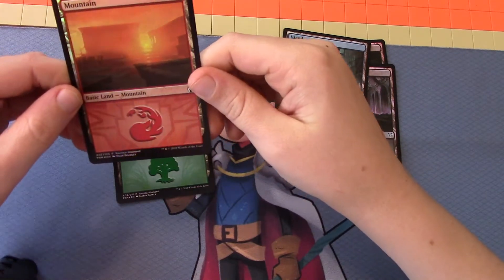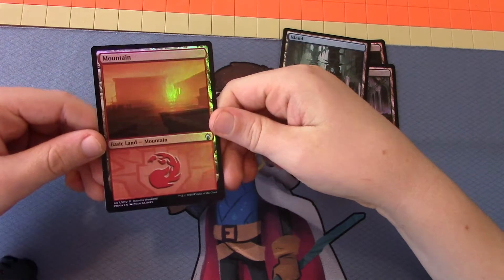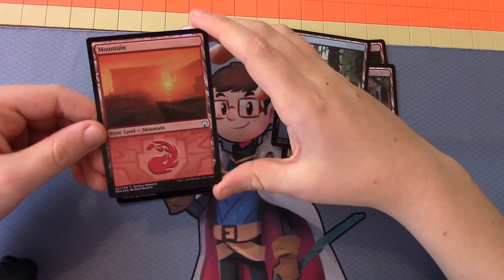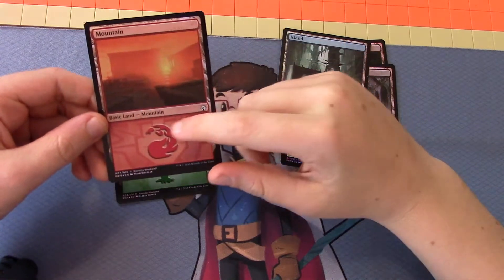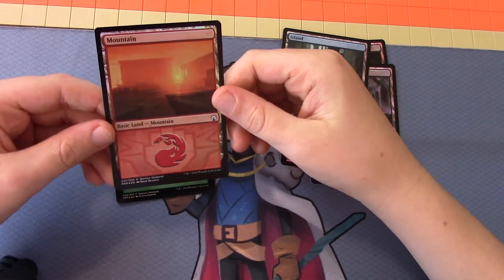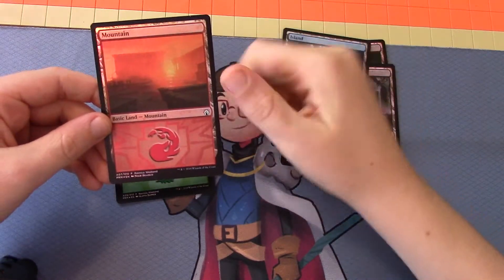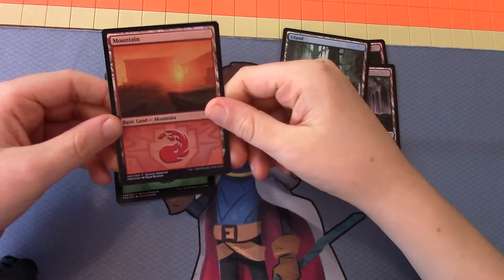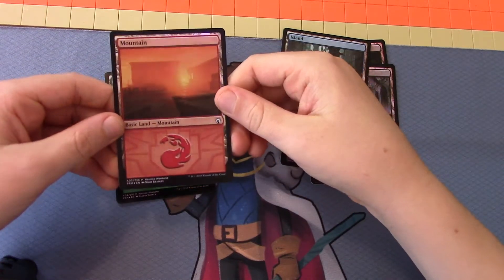This is the Boros Mountain. What I really like about the Boros is it has the fist right there, and it has the BAM. And it looks like there's a wall right there for no apparent reason.